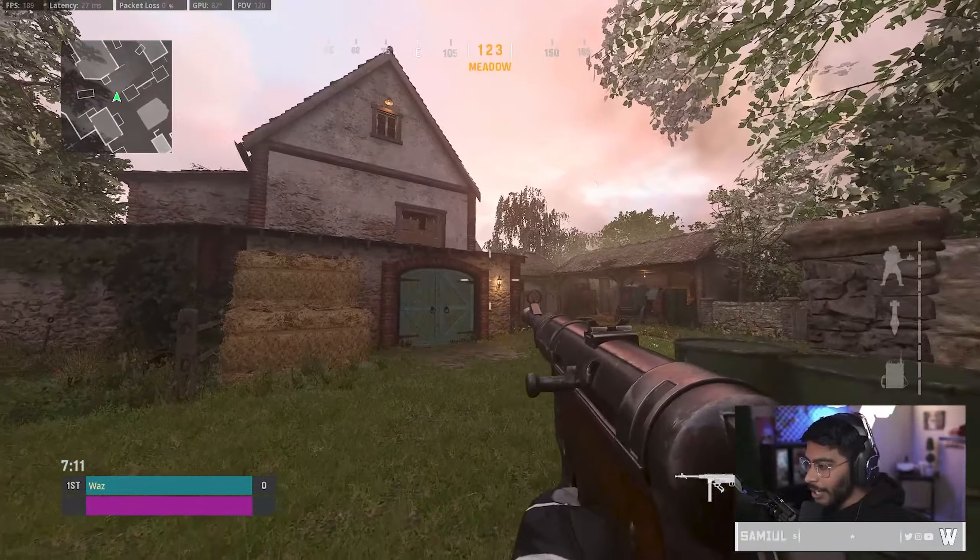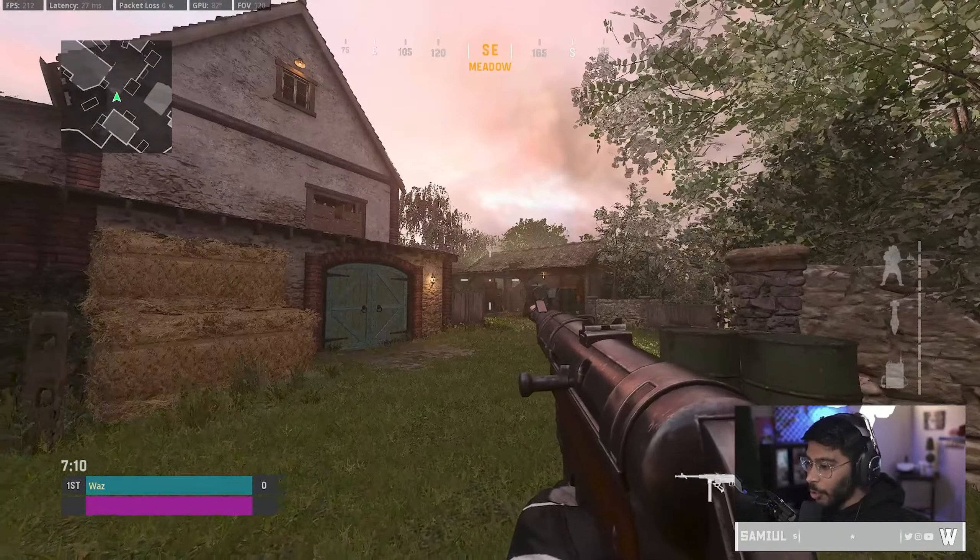For example, if someone is up at the top of a structure, you want to make sure you're centered on that structure as you turn the corner so you don't have to adjust for anything. Whereas if you're not centered correctly, you're turning the corner and you have to aim in and adjust, and by that time you've probably taken damage and may lose the gunfight. Always make sure you're centering correctly and keeping that crosshair in the middle of your screen — it'll help you win a lot more gunfights.